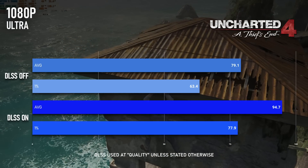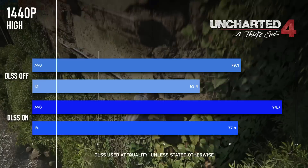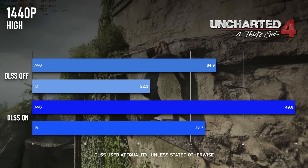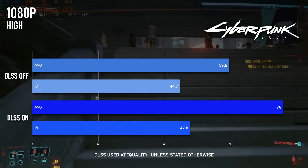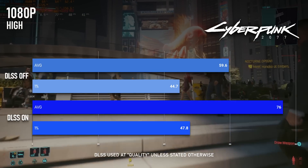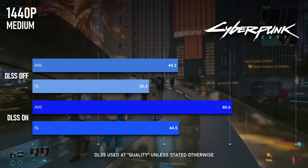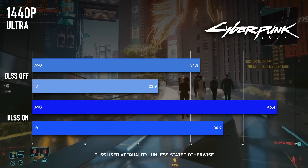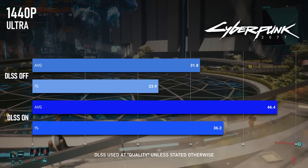Uncharted 4 was already doing perfectly well without DLSS at 1080p, though adding it does send frames even higher. It's more beneficial for anyone trying to game at 1440, however, as averages now hit a very playable 50fps. Cyberpunk 2077 becomes fairly smooth with quality DLSS — at 1080 the average climbs from 60 to a more assured 76, with lows still a little below 50. At 1440, DLSS essentially gives the same performance as native 1080p, and the game of course still looks great. The 1440 Ultra that CDPR recommends this card for rises from 32fps to 46 with DLSS Quality.